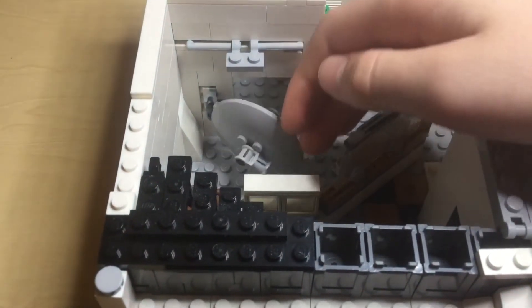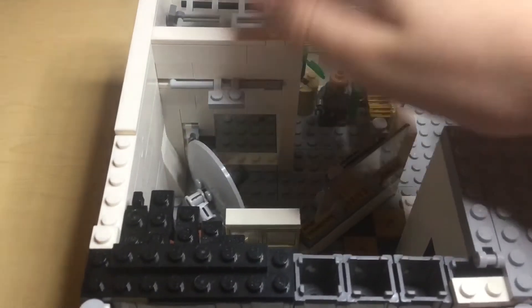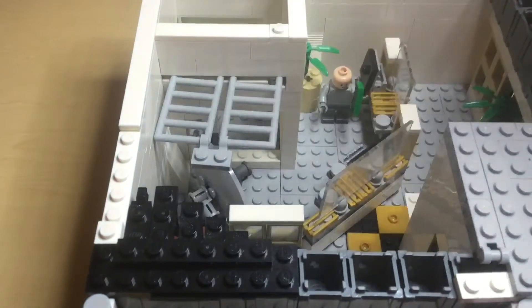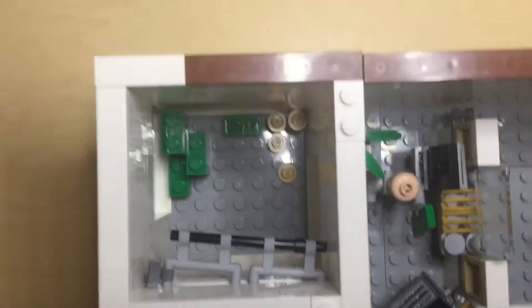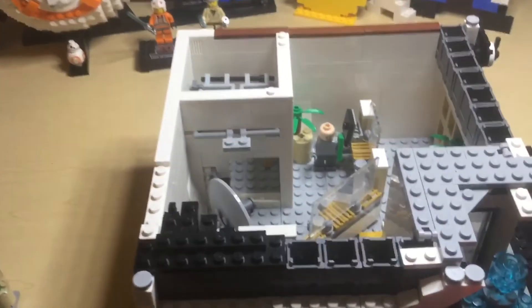If you turn to the right angle you can unlock it, and if you slide that over you can get into the vault from roof access — that's how the criminal was getting in there and stealing all my gold. Without further ado, let's get to the top floor.